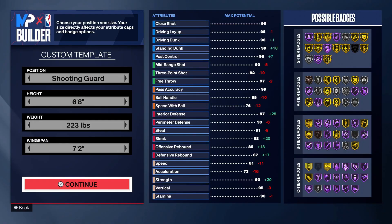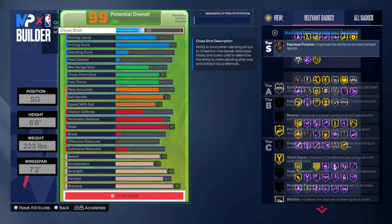Here we are in the template. Shooting guard is the position. I know I did say point guard in the thumbnail or in the title — it sounds better, nobody wants to say shooting guard. Anyway, shooting guard. Six foot eight. Two hundred and twenty-three pounds. This is what's going to differentiate my build from most of the normal six-threes that you guys see around the park. Seven-two wingspan. I'm going to be cooking.